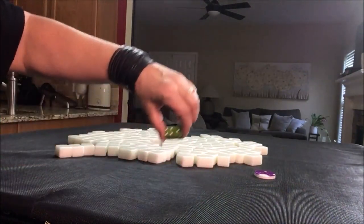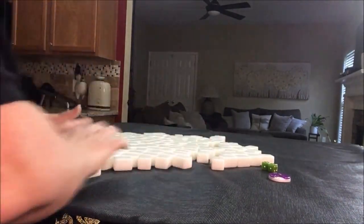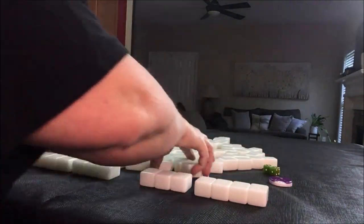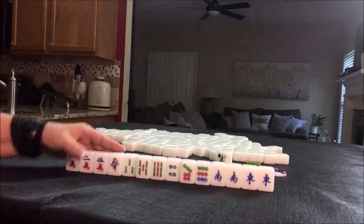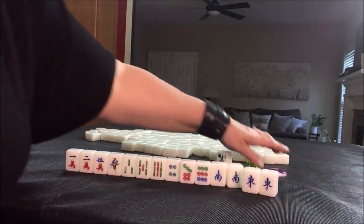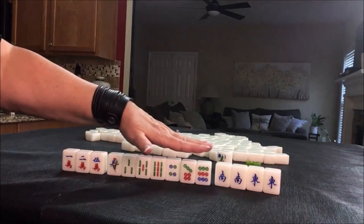We're going to be the dealer this time — I rolled a five, so that would be player one. We are in West Round. We got our own flower — this looks great. That's our seat, east. If we pong, that's a fawn. It's West Round, so we wouldn't get score here — but we could pong, pong. We have no other pair. Three cracks, four bams, three dots.